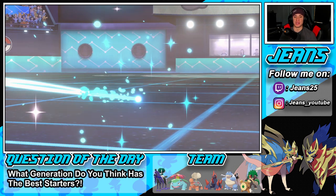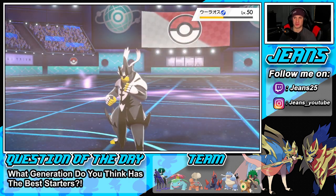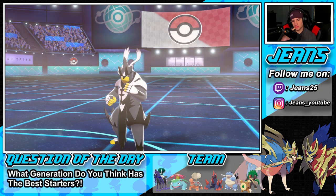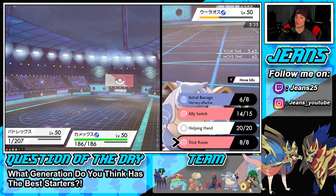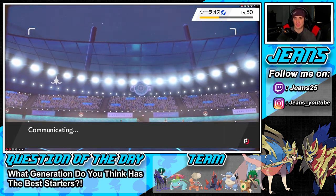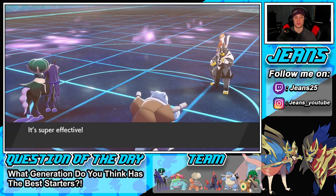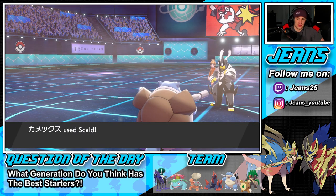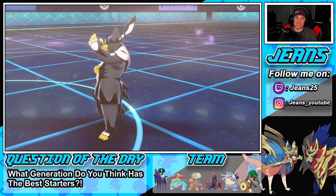It's a 2v1 now with Grim Neigh boost and Vine Lash still chipping. Ally Switch, Helping Hand — Calyrex should be fine by himself. I'll go for an Astral Barrage and play it safe with Scald from Blastoise in case he deals damage to me. He goes after Calyrex — that Scald should be GGs. Blastoise comes in for that winning record, the clutch Ally Switch secures the KO and we win 2-1. Get that winning record!